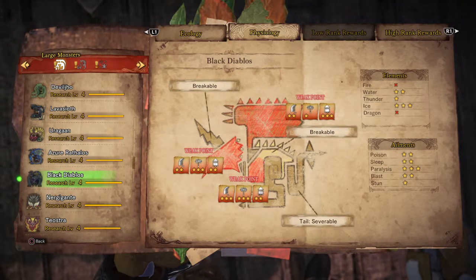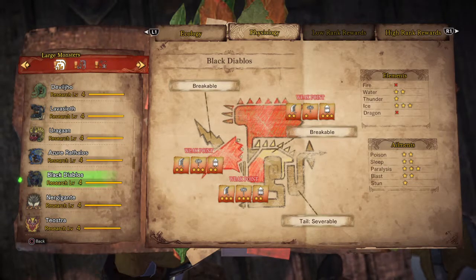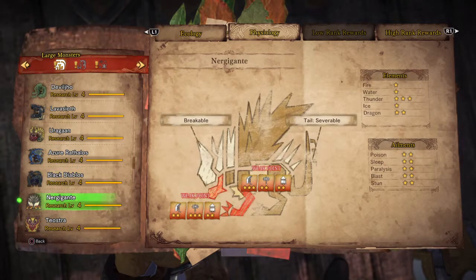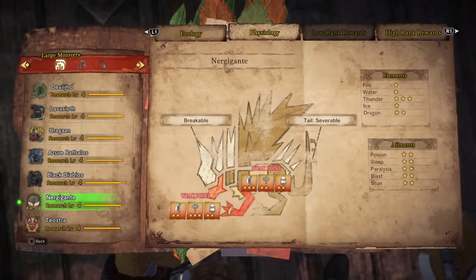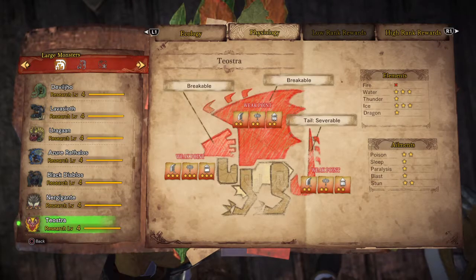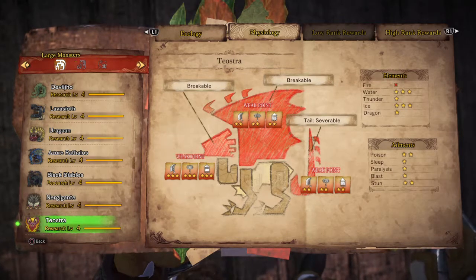Black Diablos has 3 weak points — weak against ice element and it is good to use paralyzes. You can also break his horn and tail. Nergigante has 2 weak points and you can use thunder element. Theostra has 3 weak points and is weak against water and ice element.